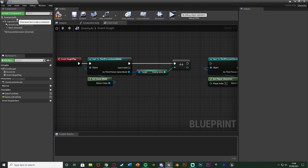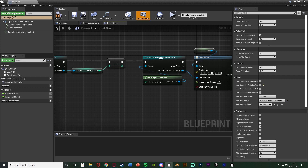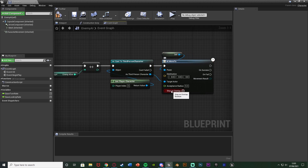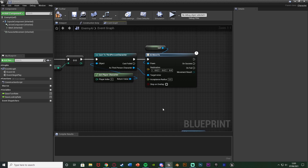Also, if you select enemy AI self in the top left, make sure auto possess AI is set to 'placed in world or spawned'. By default it is placed in world, but it needs to be placed in world or spawned so that when we spawn the enemy later it will be auto possessed - it will be moving around and controlled. Then off event begin play, also cast to my character and set that as the target actor of an AI move to. This makes it so when the enemy spawns in it runs directly at the player. You can instead have it randomly roam and chase on sight, or run toward a goal the player must defend - set this up however you want.